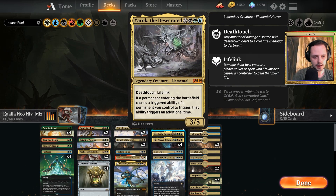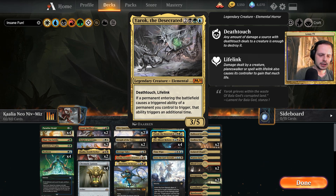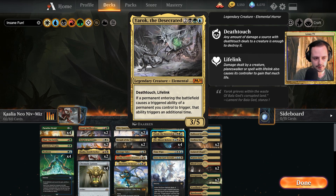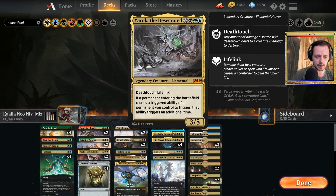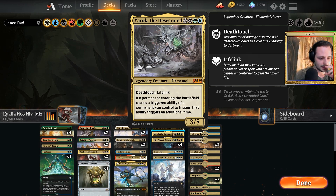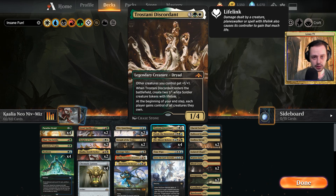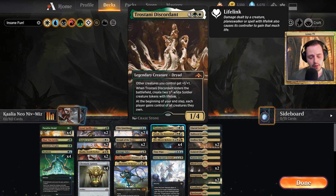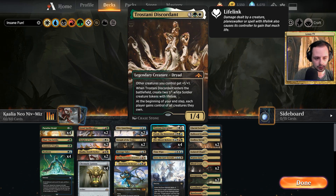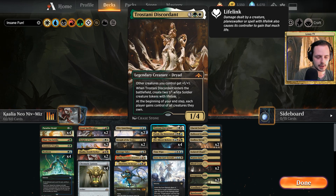If you sacrifice one of these cards to Neoform you can search for Niv-Mizzet. I included two more cards in case you already have Niv-Mizzet — because of the legend rule you can only keep one on the battlefield, but you can repeat the enter-the-battlefield effect. For extra value you can get Yarok, which is a great card in this deck because it essentially doubles the enter-the-battlefield effects, and there are a lot of them in the deck. It also helps against aggressive decks because it has lifelink, and helps against big threats — because it has deathtouch you can block a really big threat and it will die.